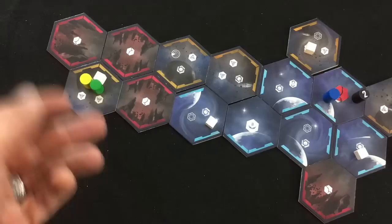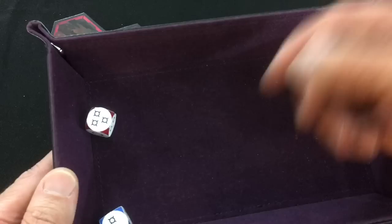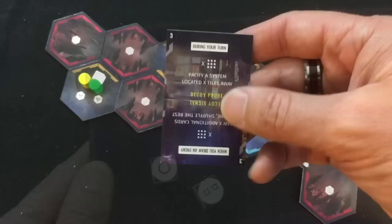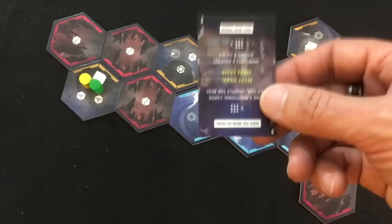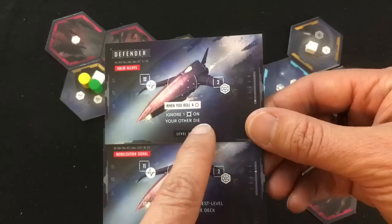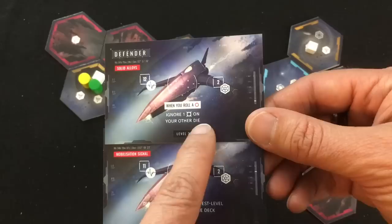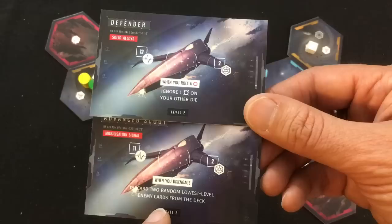Our fighters will go into a fleet and roll their detection — the pirate is not detected, but the warship is. We are attacking two level two enemies: a defender with solid alloys — 12 life, two shields; if you roll a miss, ignore a hit on your other die — and an advanced scout with a mobilization signal — 11 life, two shields; if you disengage, discard two random lowest level enemy cards from the deck. We've gotta fight these guys, but my warship still only has one die due to his shattered weapon damage card, which will make it really tough to get through those shields.